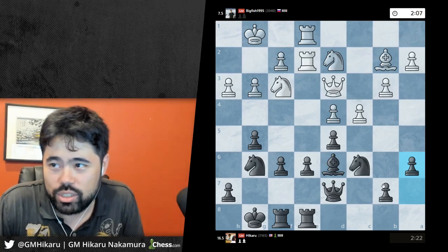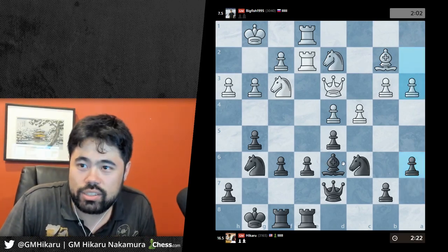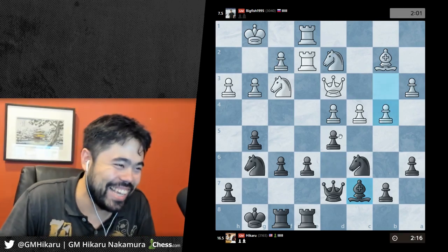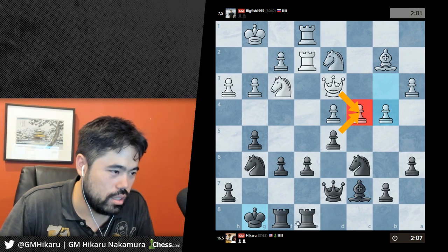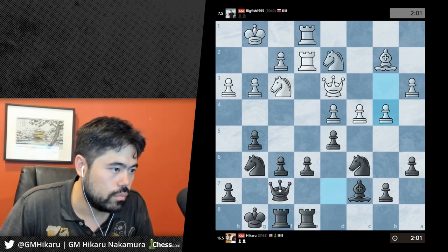Okay, a6. I think I'm gonna play bishop c7 here. I can take obviously but he's got queen c4. Actually I don't like my position so much at the moment - I'm gonna shift my queen maybe to f7.